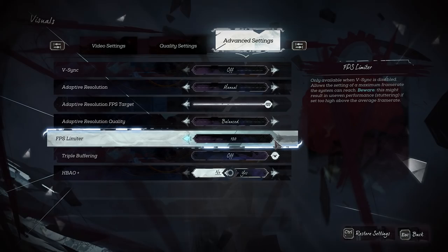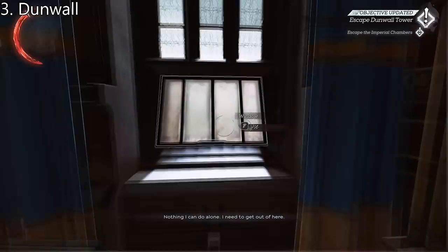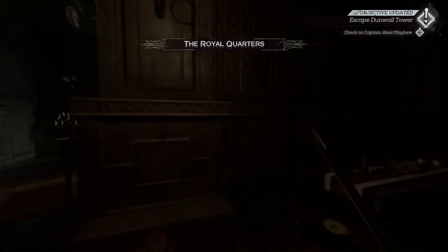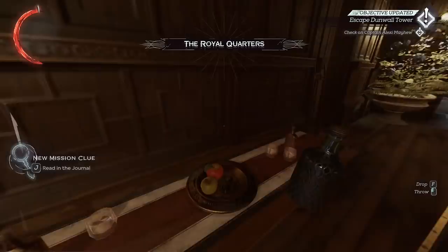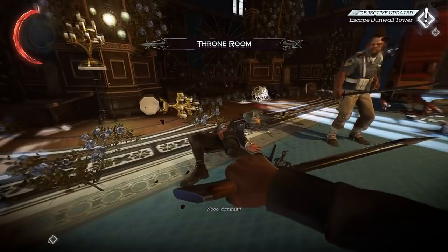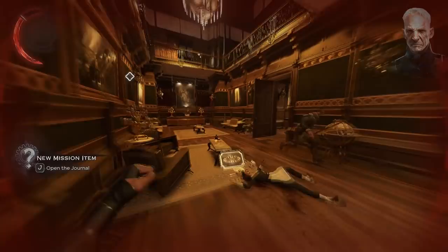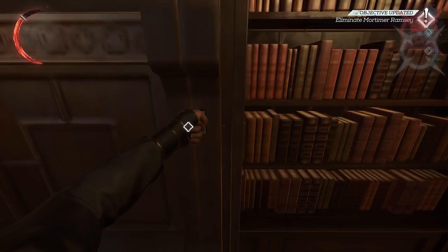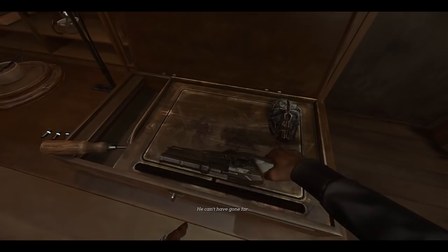We start from a save created right after you wake up — I recommend creating a quick save here to make resets faster. Grab a bottle or glass from the table and carry it all the way into the room with Ramsey. Throw it at the middle guard to keep him aggroed while you slide and cut Ramsey's throat. Take a step back and loot the body — the guard hits us canceling the animation — and make your exit. Remember to sheathe your weapon when not doing anything except running; you'll run a bit faster. If you're lucky the guards won't chase you and you'll get to the first proper trick of the game.